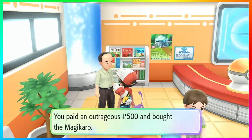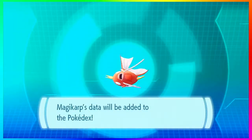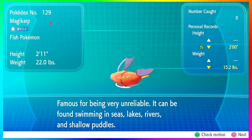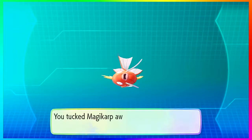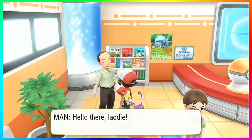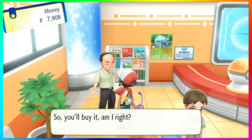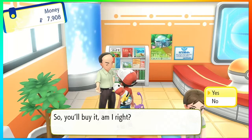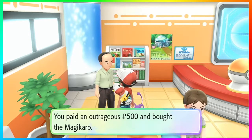When you get this Magikarp it will come at level 5 and it'll only know the move Splash, which has no effect on Pokémon. You'll want to put that Magikarp in your party and let it gain a couple of levels — I believe Tackle is the next move it gets, but that's still not a strong move. You're going to have to keep this Magikarp in your party until it evolves into Gyarados.